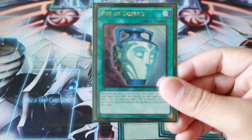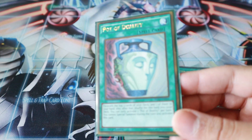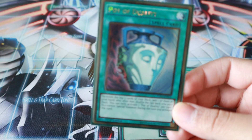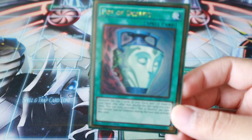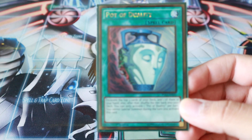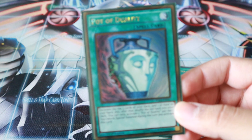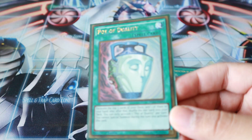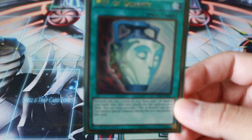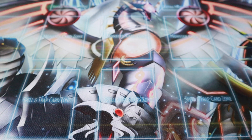One Pod of Duality. I was thinking about Card Demise as well — I just wanted to try out one Pod and see how it goes. What was happening was I was drawing too many of my Tenyi monsters I wanted to special summon. I haven't tried Card Demise yet, but I think it would be interesting because your Tenyi monsters can still pop off from the grave even if you discard them. Currently, one Pod of Duality — I wanted to keep the build exactly how it was for the duel against Martin so you guys can see that.